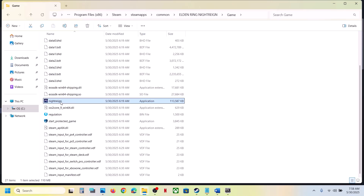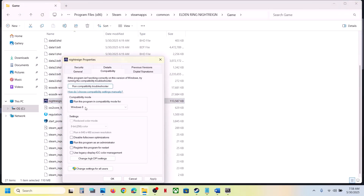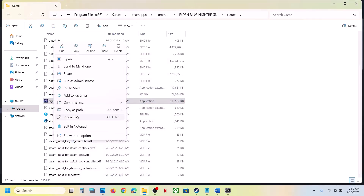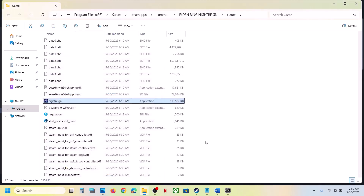If that does not work, go back to Properties and this time select Windows 8 compatibility mode, hit Apply, click OK, launch the game and check. Still not working? Select Windows 7, hit Apply, click OK, launch the game and check. Still not working? Disable full screen optimization, hit Apply, click OK, launch the game and check. If none of these work, uncheck all those boxes, hit Apply, click OK, and follow the next step.